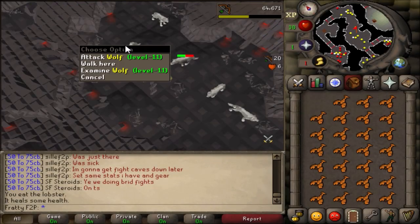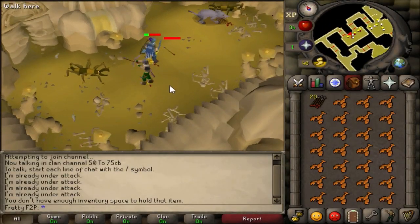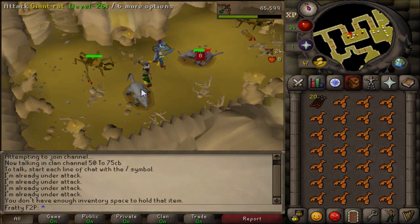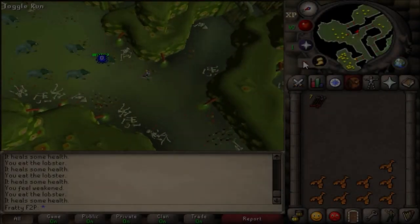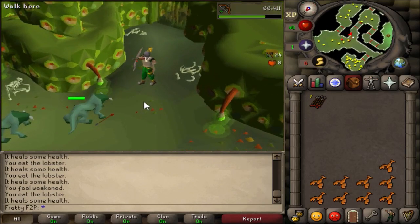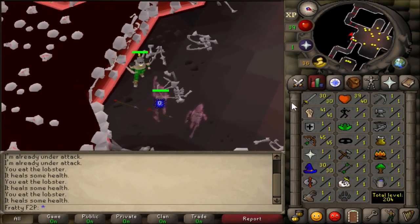What is up guys, how's it going? Today I'm at the Stronghold of Security and I'll be showing you different safe spots on each level. You can use this to train, you can use this to do slayer, you can use this to get the different pieces for the skull scepter. Use it for range, use it for magic, whatever you want — these are my favorite safe spots.